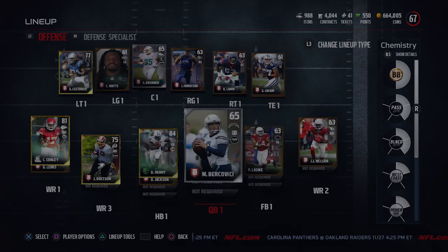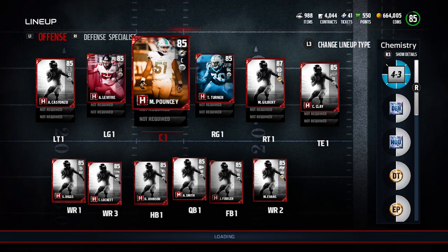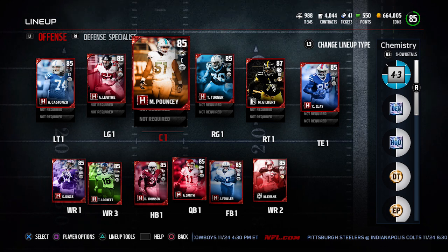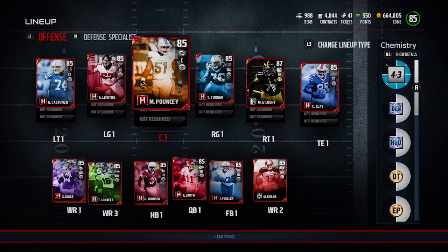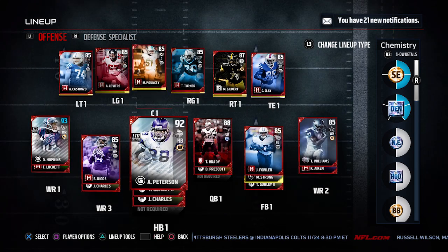If you go into player options and then lineup tools, one thing we can do is change it to a normal lineup — outside of our solo challenges lineups and salary cap lineup. We can change it to at least an 85 overall because I know we have all those team heroes from back in the day. Then we're going to change it to generate best lineup, and we're looking for best team overall.